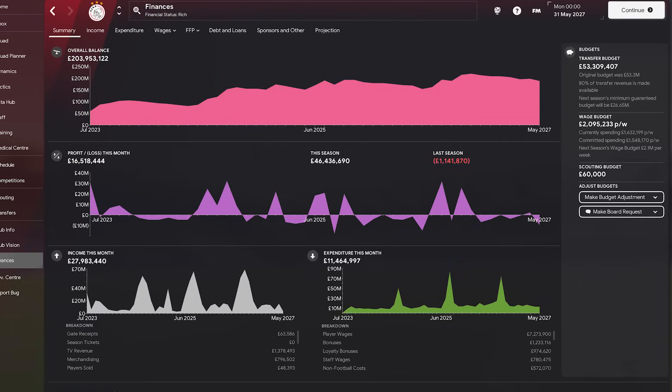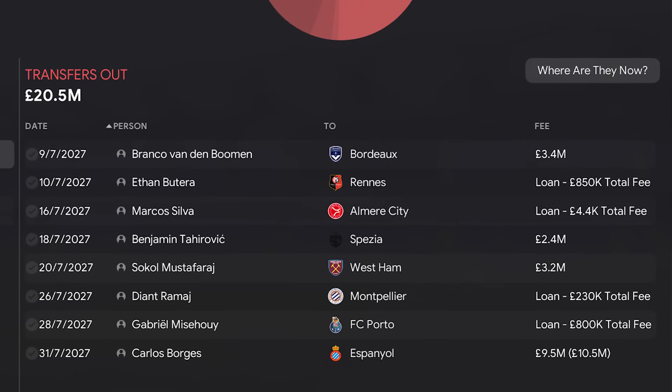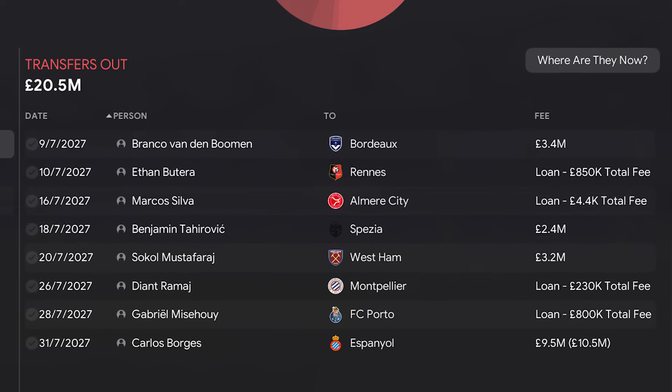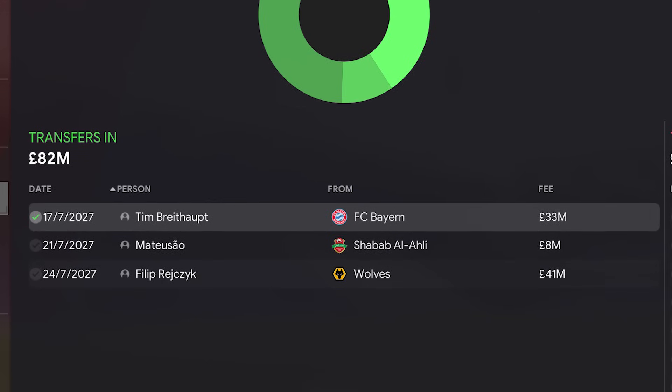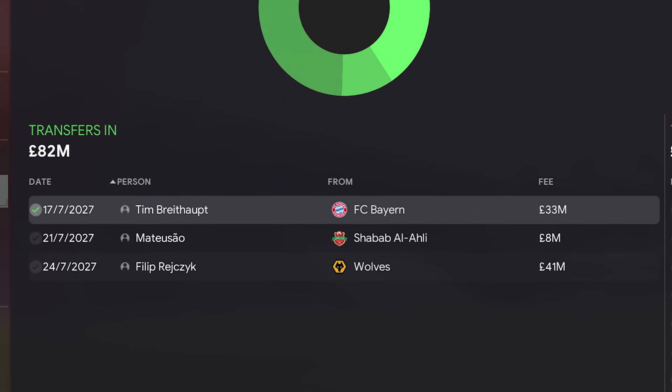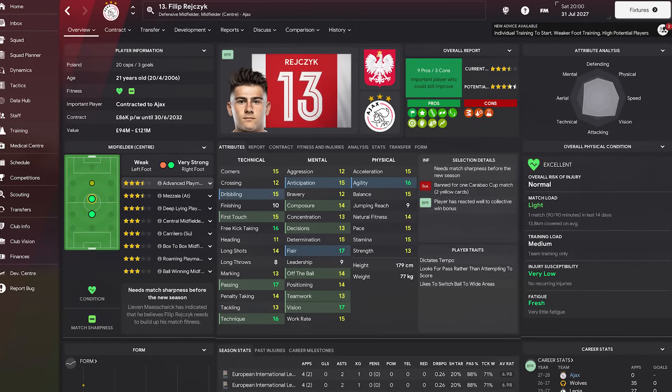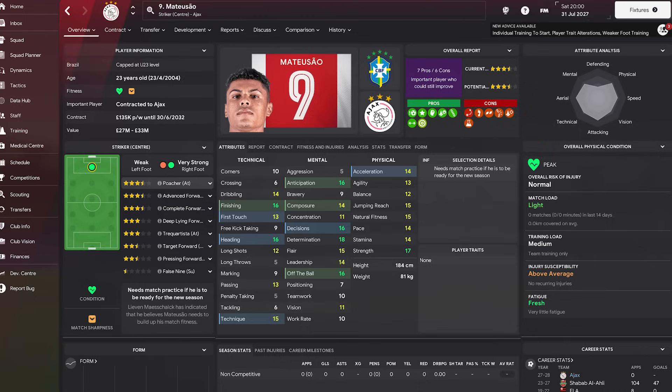I feel like it's just fine margins with us missing out in these Champions League campaigns, so I want one more season — everything or nothing, win or go home. Going into the summer window I'll have £53 million to spend. Several outgoings raised extra capital — Branko van der Boomen, Benjamin Tejerovic, Skoll Muschafri and Carlos Borges left for just shy of £20 million. On the incoming side, I spent big in midfield: Tim Braithwaite from Bayern Munich for £33 million, Polish international Filip Dresjac from Wolves for £41 million, and striker Massinho from the UAE for his £8 million release clause.